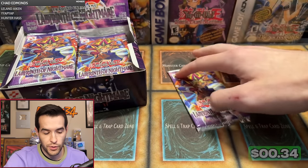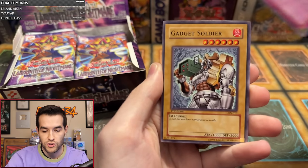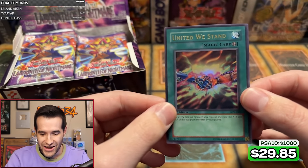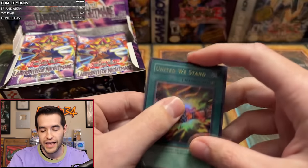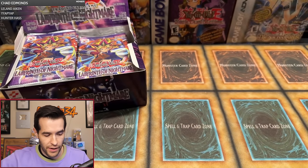Dylan T is 0 for 2 at the moment. We got one more — send him some luck, guys. Third pack magic! We have Soul of Purity and Light, Deal Phantom, Flying Fish, Crimson Sentry, Grave Robber's Retribution, Gadget Soldier, Fairy Guardian, Offerings to the Doomed, and we have a United We Stand Ultra Rare! Centering is not amazing on it, but that is a pretty nice, pretty classic one. Old school people love United We Stand — you're always using this card on the playground. Congrats on the first foil of the box, Dylan!